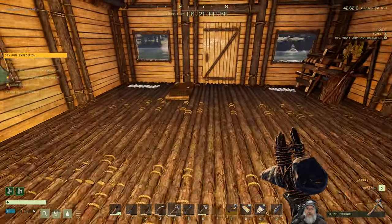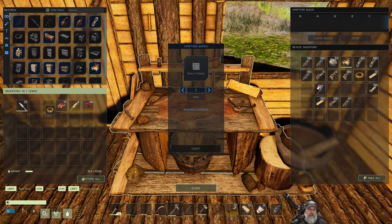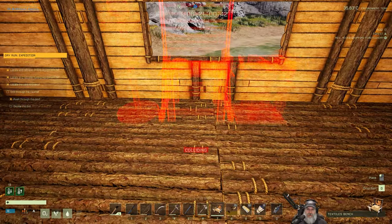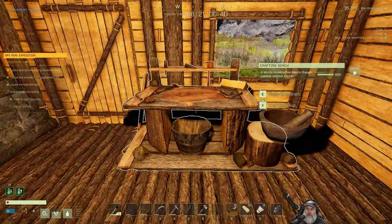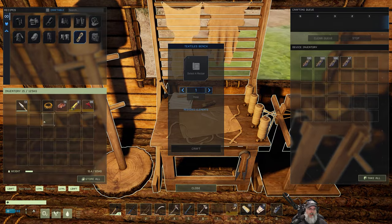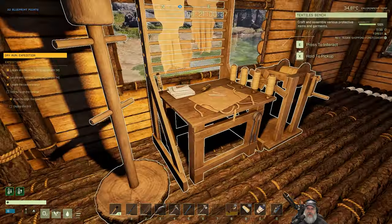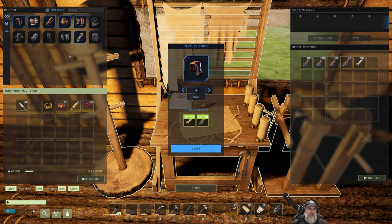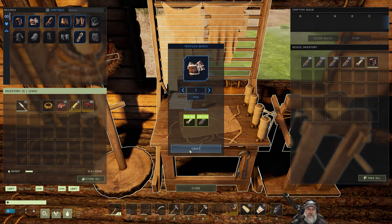We're going to grab the electricity tool. Actually yeah, let's get our leather armor made too - I'll temporarily put this down for that purpose and then we don't need this workbench for any other reason. Let's grab all the leather out of here and you're gonna probably want fiber too. Grab that fiber - hopefully that's enough. I've been turning a lot of my fiber into rope just to do something with it.